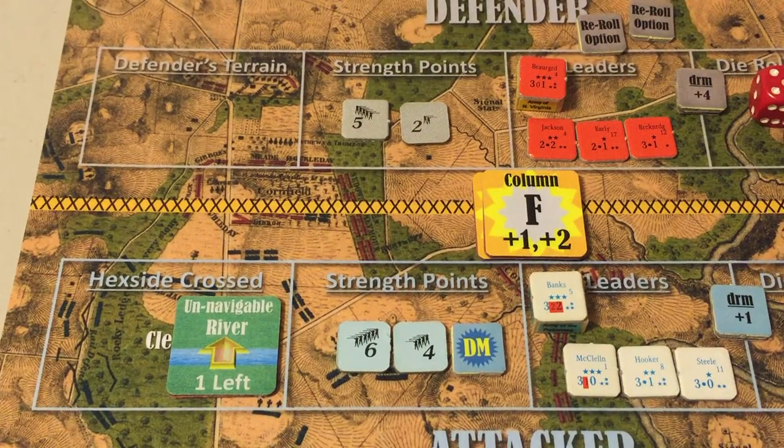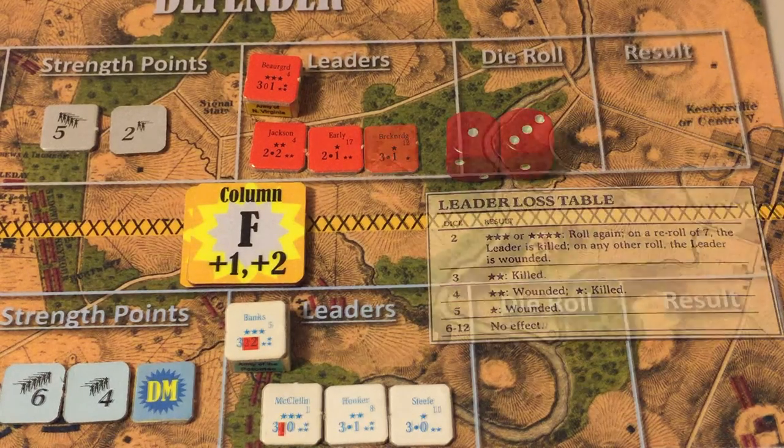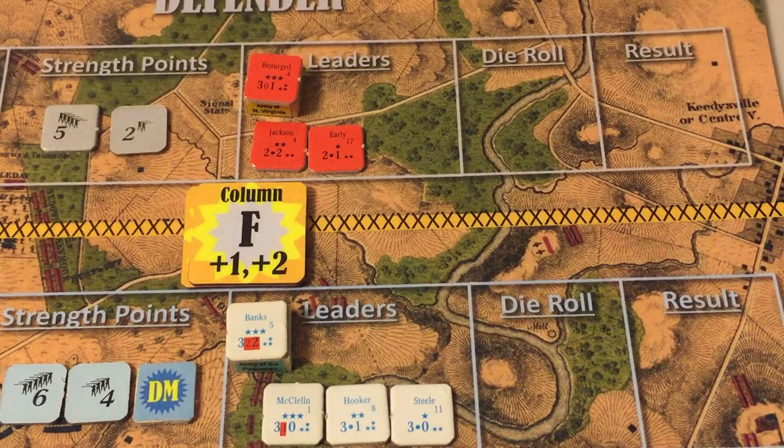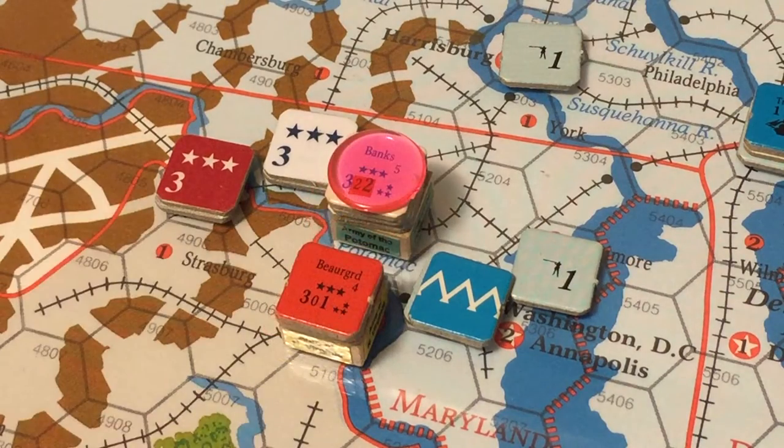Rolling for leader loss: Breckenridge rolled a four — he is killed, and his counter is permanently removed from the game. The demoralized Army of the Potomac retreats again across its namesake river. The Army of the Potomac now has two fewer strength points — back to where it started.